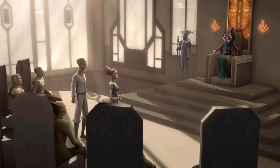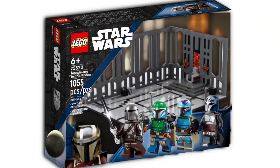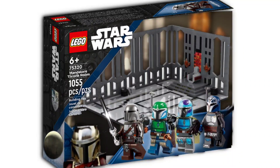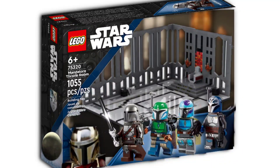I think set 75348 is going to be a throne room on Mandalore — or at least I hope it is. So I created a concept to show what I think it'll look like. The box shape is a bit off because I started with a weird size box, but I think it looks all right. The minifigures look a little big on the box side, but bear with me.